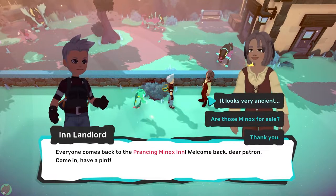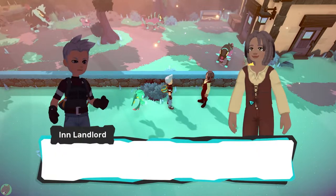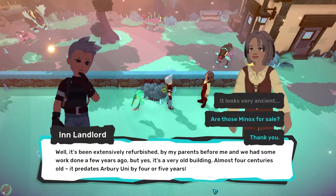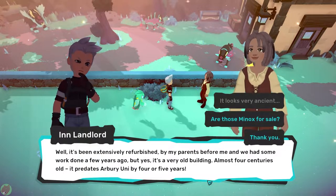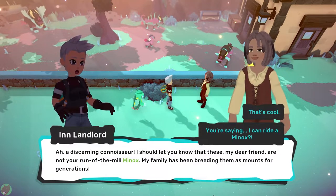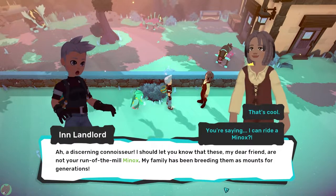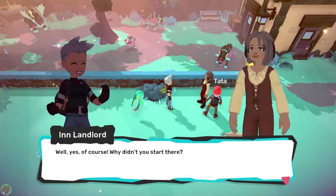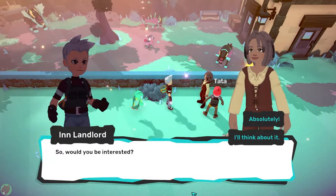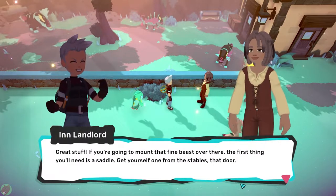I'll get into why that storage one's super relevant in a minute. Everyone comes back to the Prancing Minox Inn. The building's been extensively refurbished and is almost four centuries old — it predates Arbery Uni by four or five years. The innkeeper reveals his family has been breeding Minox as mounts for generations. To ride one, you'll first need a saddle from the stables. The first saddle is too small, so we need to find a bigger one.